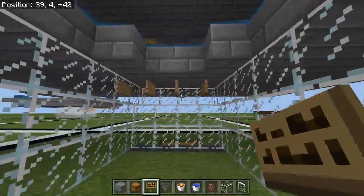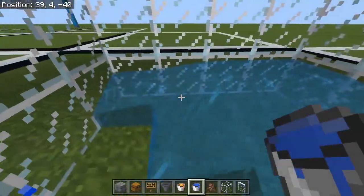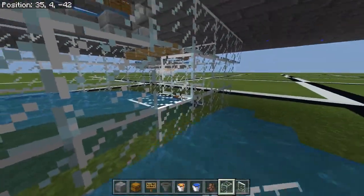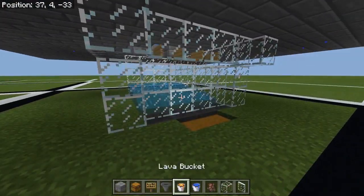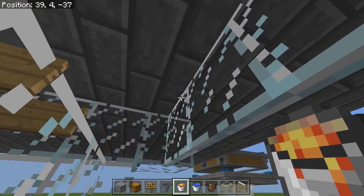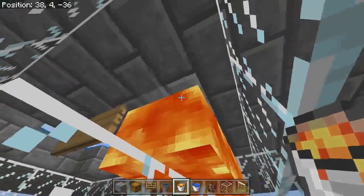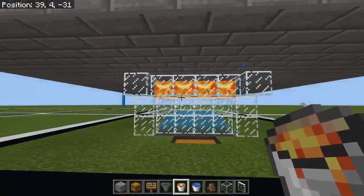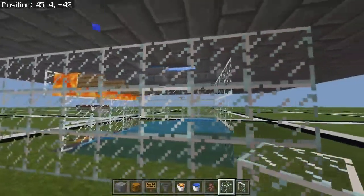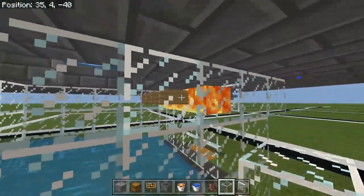Four signs in total. Then we can fill this side with water sources and then break one and patch it back up. Take your lava and place it in between the signs and the glass panes, like so. The signs won't burn — they used to in older versions of Bedrock Edition, but they no longer burn, so they'll be perfectly fine like that.